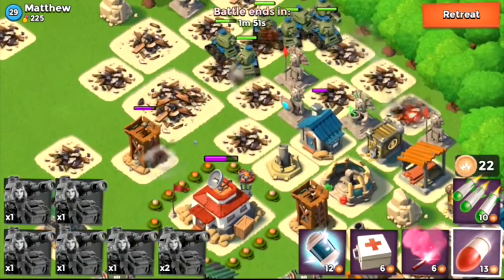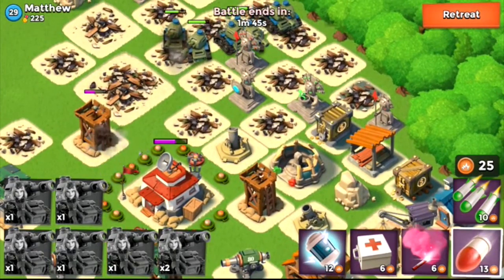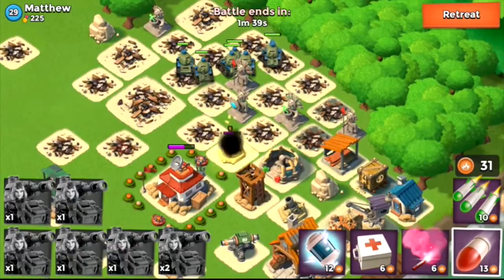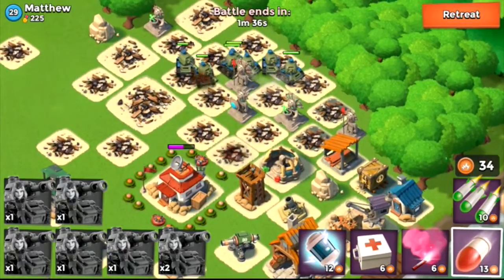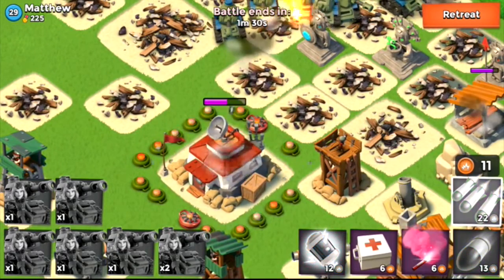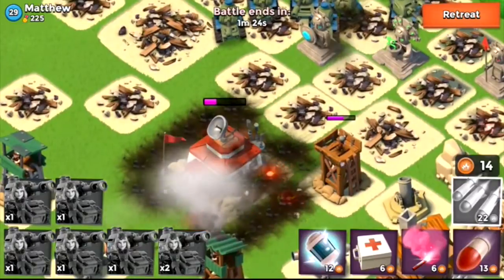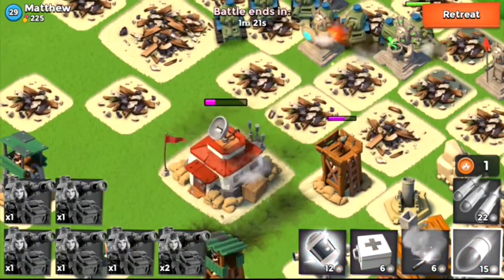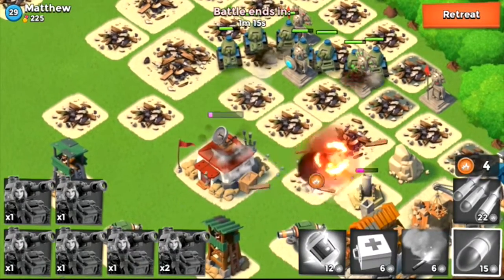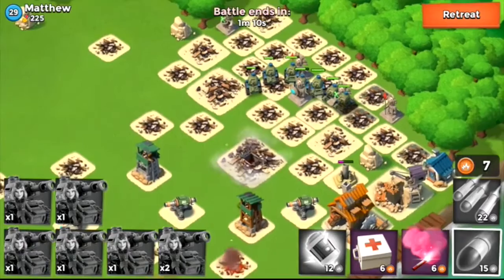I'm just going to allow the tanks to go in and mop up from here. Now I'm going to launch a double barrage on the HQ. I may as well damage that sniper tower, because that one and that mortar make a little bit of damage to the tanks. Three points available there. So that's the base destroyed now.